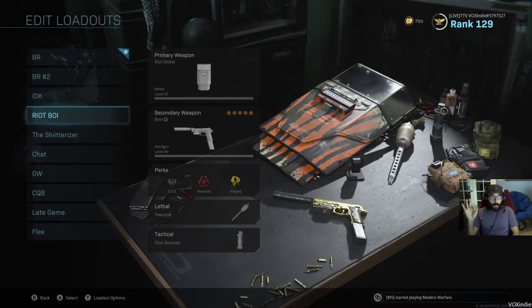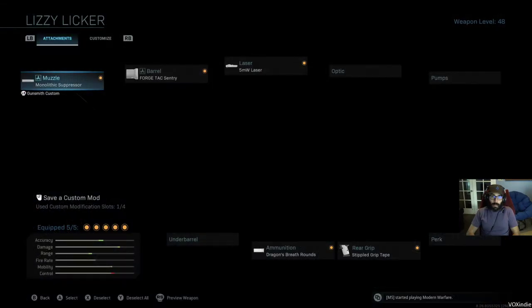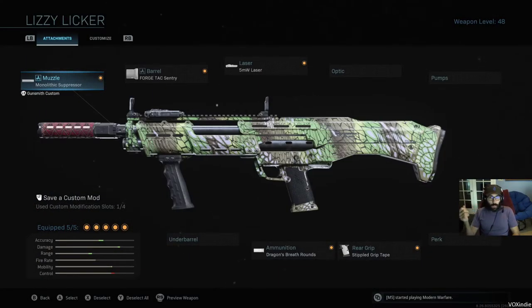Moving on to number three: the R90 with Dragon's Breath rounds. What I've got on here is a mono suppressor, a Forge Tac Sentry barrel, Dragon's Breath rounds, stippled grip tape, and a 5 milliwatt laser. Essentially this is going to maximize your range and get your sprint-to-fire speed down — you're going to come out of sprint and into firing faster. Basically what this gun does is you can go into buildings, camp, do whatever you want. Once you're in there in close combat, this is a two-tap — just bah, bah, and they're done. Sometimes even if they don't have full armor, it can be a one-shot down.